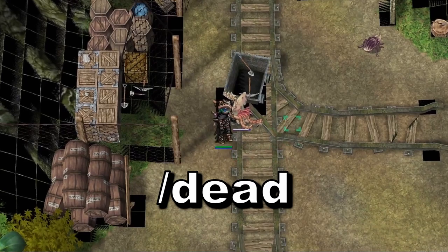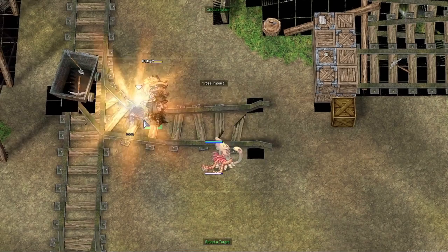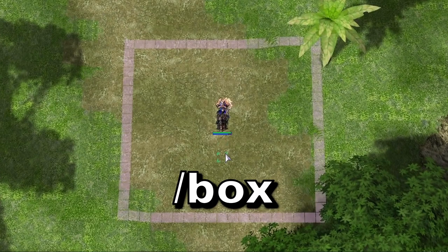Next up is the slash dead command. This allows you to see dead cells, which are cells that you cannot walk through or attack through. This is a helpful command in maps where there are a lot of obstacles on the ground.